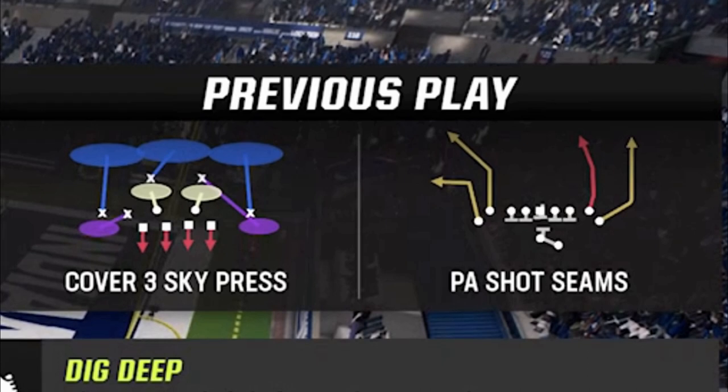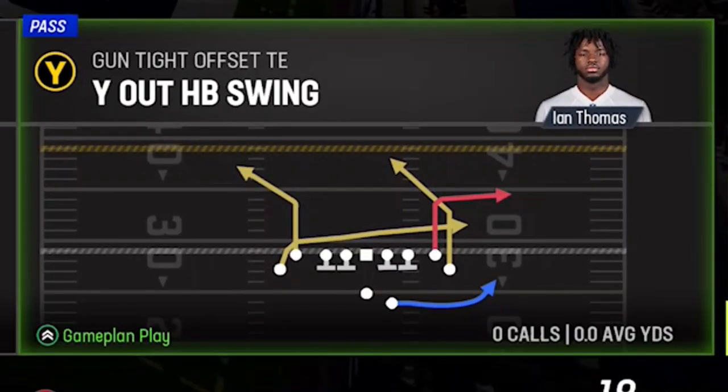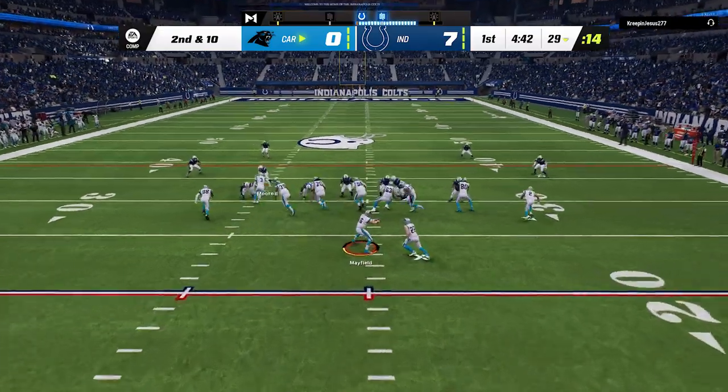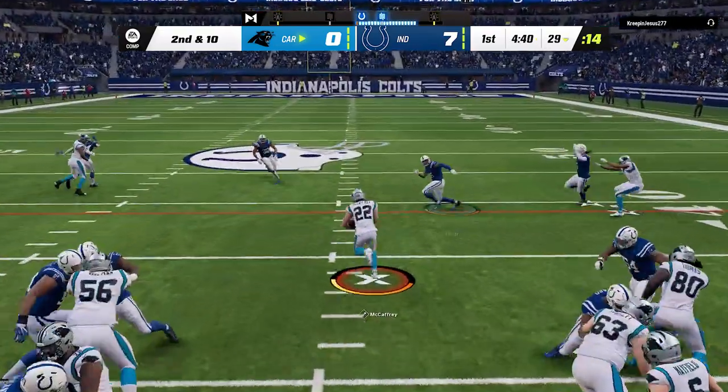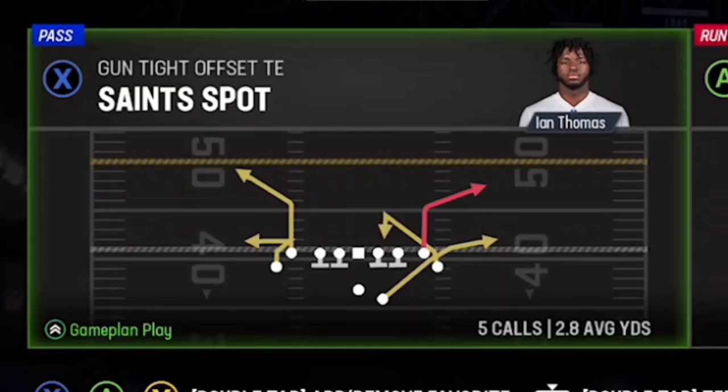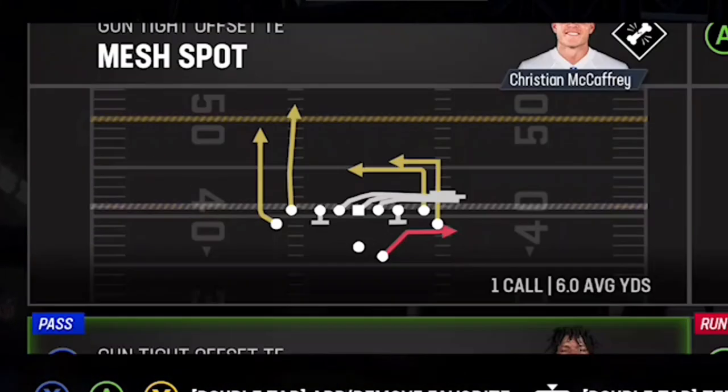My opponent in his last play came out in a cover 3, so I try to come out in my cover 3 one-play touchdown bomb, but when I come out I see they clearly changed that. So we're going to hit him with the inside zone. There are some really good pass plays out of this as well, like the Saints spot, which is probably my favorite dink and dunk pass play aside from maybe the mesh spot.